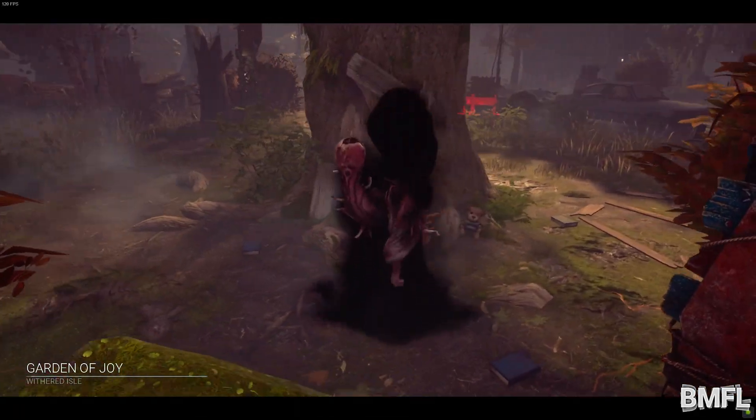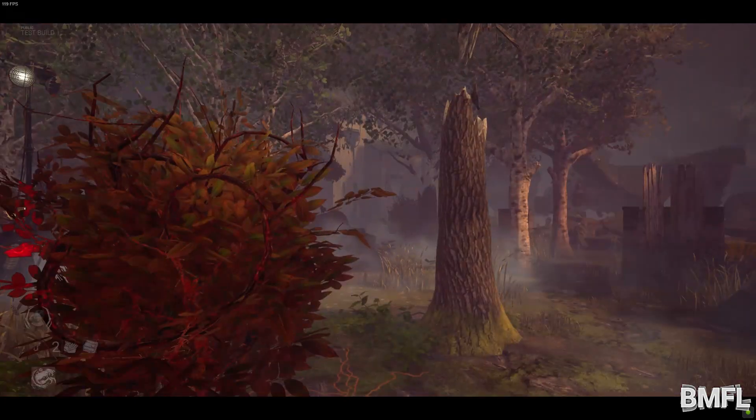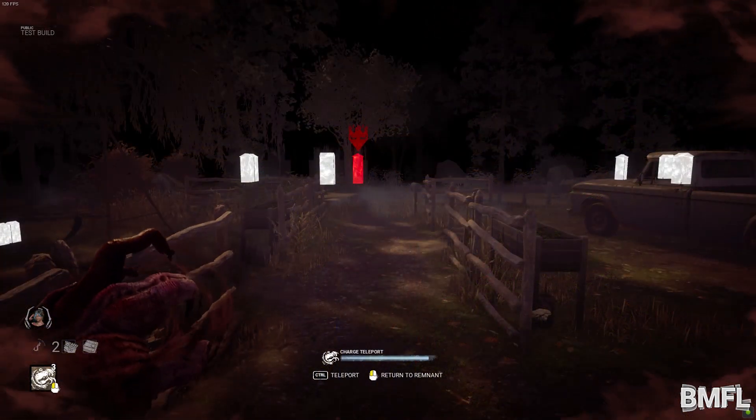The new killer, the Dredge's power is called Reign of Darkness. Its special ability is called The Gloaming. Once activated, the Dredge leaves behind a remnant. You then have the option to either return to the remnant you left behind, or teleport to any locker.